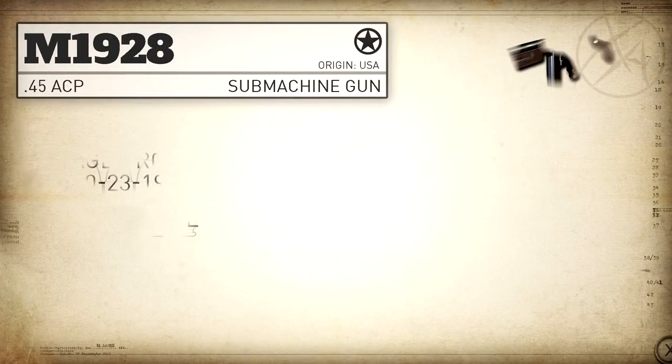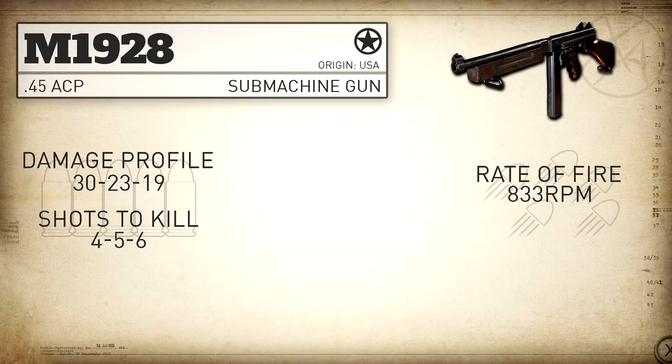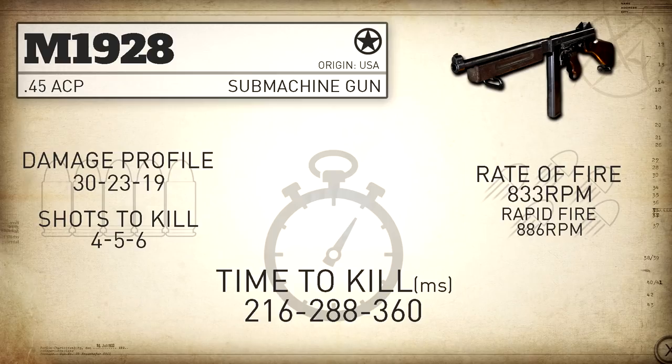In COD World War 2, our damage profile with the Thompson is 30, 23, 19 — meaning this weapon is always going to be a 4, 5, or 6 shot kill. Our rate of fire, just like with many of the guns in this game, is exaggerated from the real life counterpart at 833 rounds per minute, and with rapid fire we bump that all the way up to 886 rounds per minute. Our statistical minimum time to kill is 216 milliseconds up close, 288 milliseconds within the 5 shot kill range, and 360 milliseconds in the 6 shot kill range.